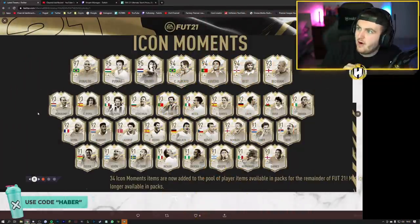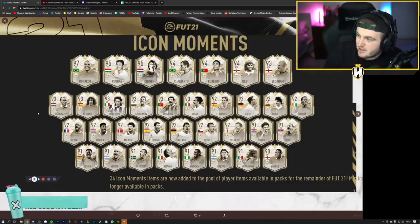We also have the Moments icons that have been released into the game. We've got a 97 R9, a 95 Puskas and a 95 Cruyff, 94 Alberto, Eusebio and Best, a 93 Beckham — unfortunately a right mid, I was hoping that'd be a centre mid — Bergkamp, Puyol, Del Piero, Stoichkov, Luis Figo, Nesta, Torres, Lahm at left back, Rush, Drogba, Vieira, Cliver, Laudrup, and Hierro at CDM as well.